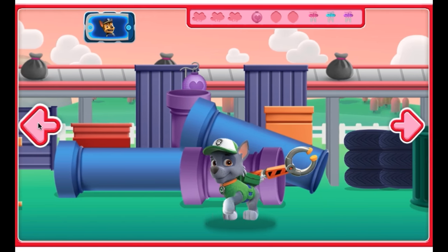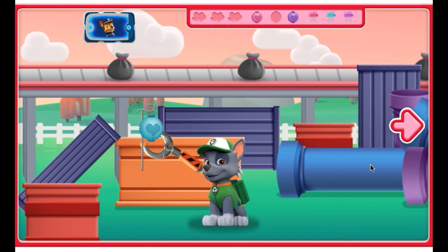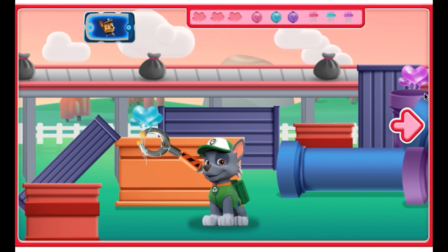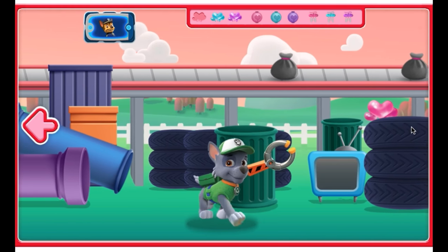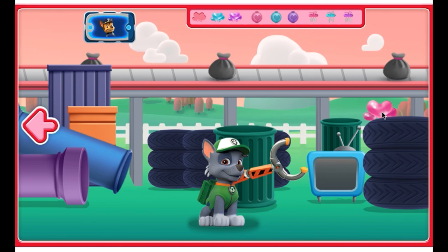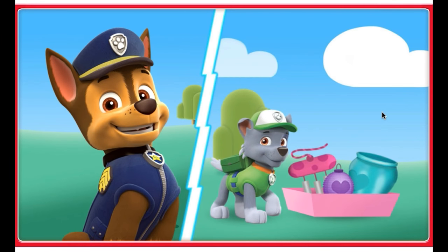Nice find. Nice find. Nice find. Find three heart lanterns for the garden. Find three balloons for the garden. Nice find. Those will look great in the friendship garden, Rocky — see you there!